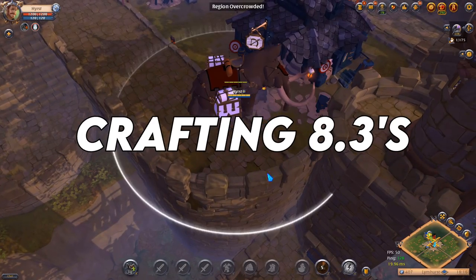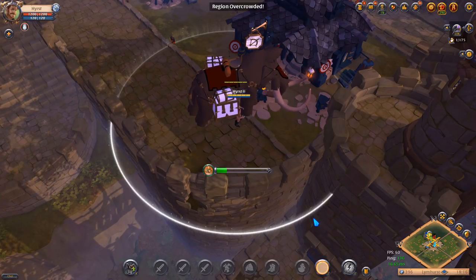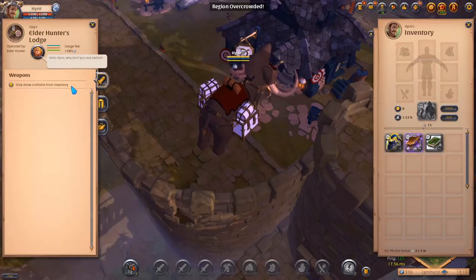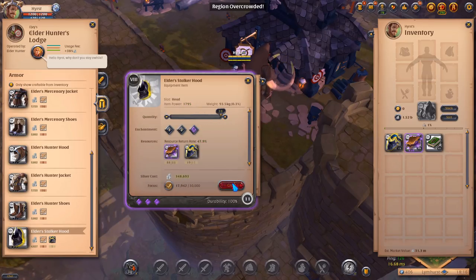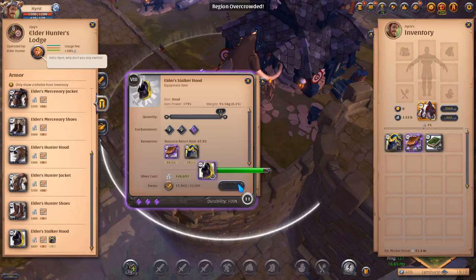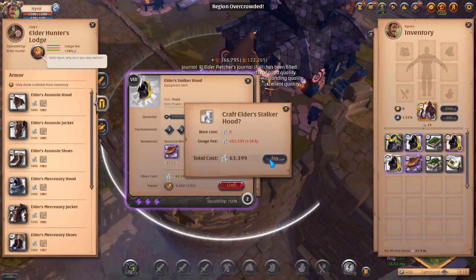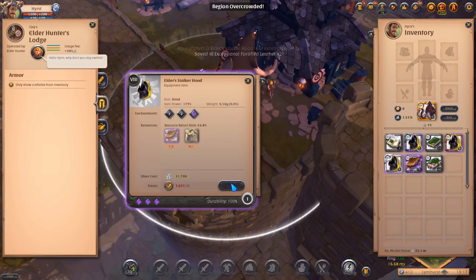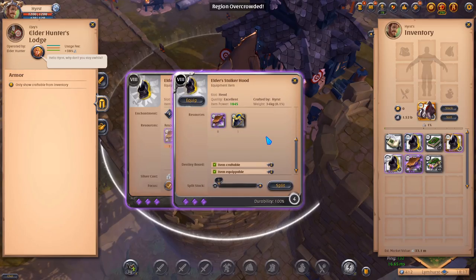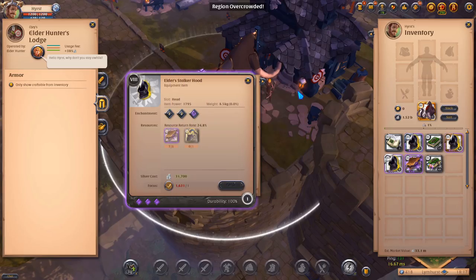The only thing I did differently was with the Stalker Hood — I didn't craft an 8.0 Stalker Hood and try to reroll it to Masterpiece and then upgrade it with runes, souls, and relics. Instead, I was just trying to get an 8.3 Stalker Hood in Masterpiece quality from usual crafting, because I have very high specs — 100 spec in crafting Stalker Hoods — so it's just a matter of time before I hit Masterpiece quality from normal crafting.